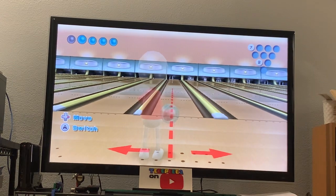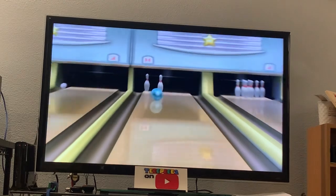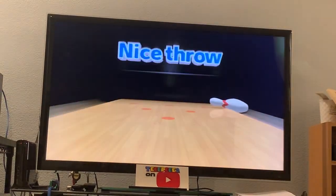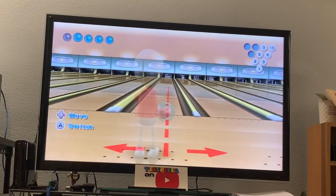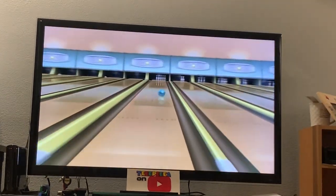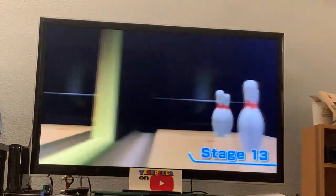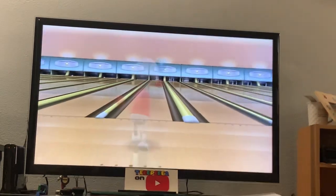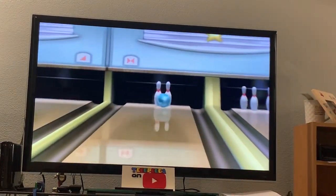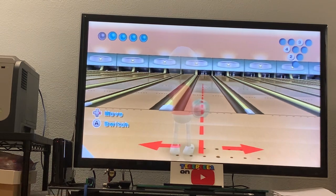Now we're going into the splits — 2, 7, baby split. Nice throw. Someone left 7 pins open. Great shot. Nice throw. Number 13 — 1, 3, 5, 9. It's a zigzag. Nice throw. Dinger Dang is going into this one with 4 errors to lose.